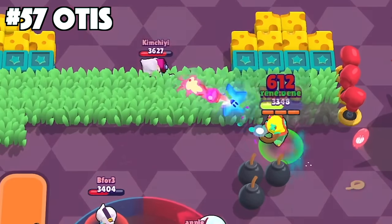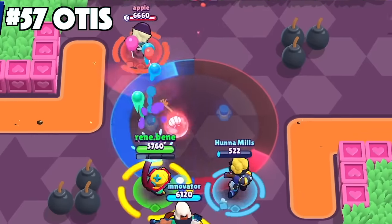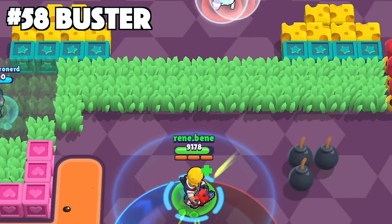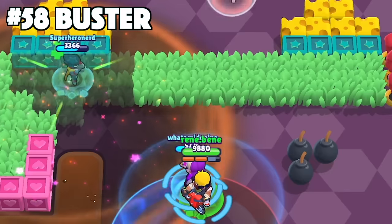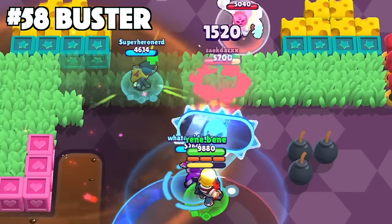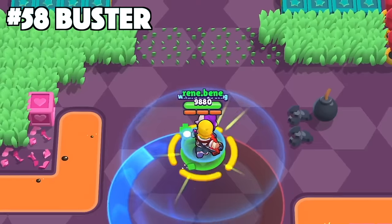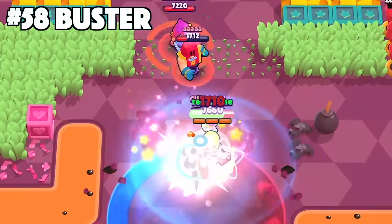For Otis, save your ammo before using your super onto the enemy. Once the enemy is muted they are totally vulnerable, and that's when you need to take advantage and take them down. For Buster, when your super is active, strafe in the direction the enemies are strafing in as well. Always keep the shield between the enemies and yourself to deflect as many projectiles as possible. You can even walk towards the enemies so you can hit them with your main attacks once your super is done.